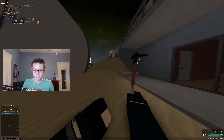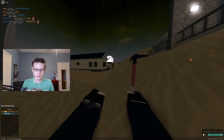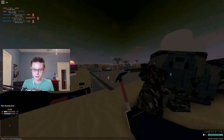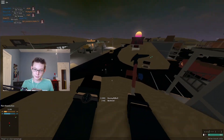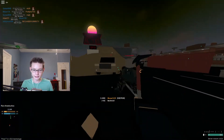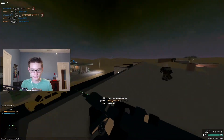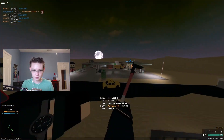Backstab is one hit, front stab is two hit — basically the normal knife stats. This dude is out of the map. But here you go, take a closer look at it. It looks pretty dope so far. I'm just gonna get into some nice gameplay.